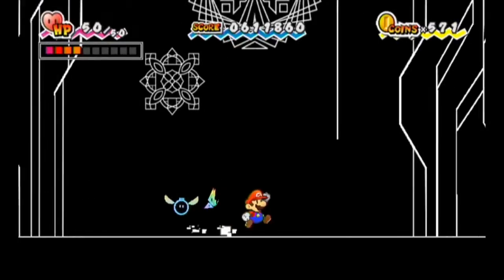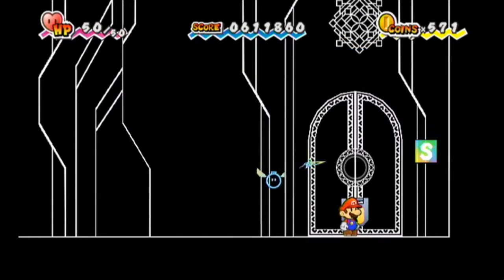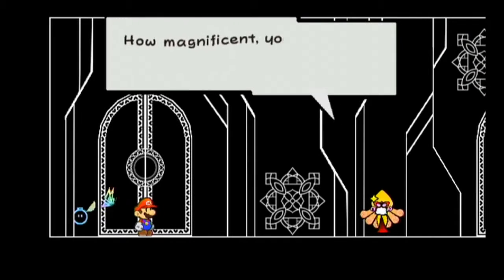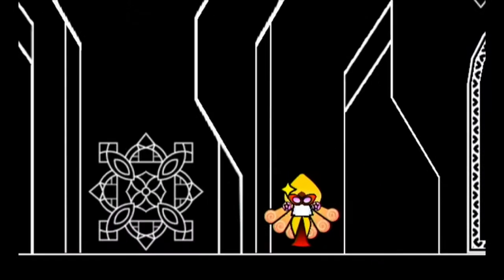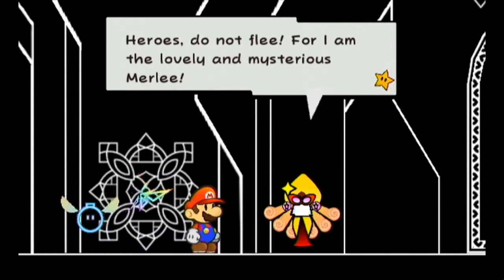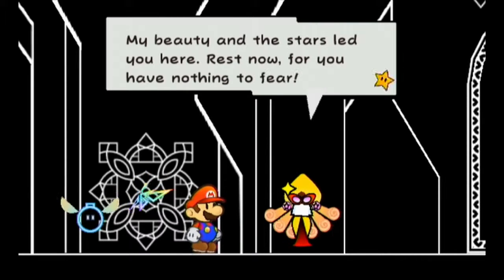I never thought of doing that before Charger Conroy showed it, because really when you see an enemy the first thing is to take it down, not let it multiply. Look at this, Merle. What makes it your eyes? I saw in the stars you would survive. Heroes do not flee, for I am the lovely and mysterious Merle. My beauty and the stars led you here. Rest now, for you have nothing to fear.